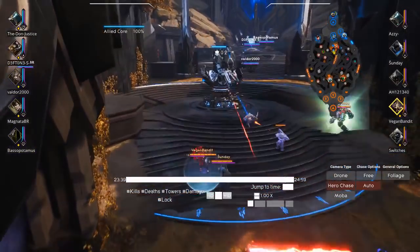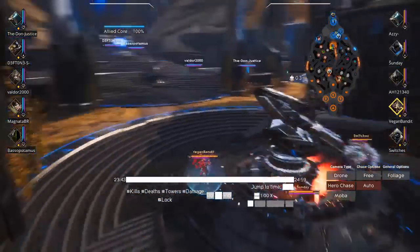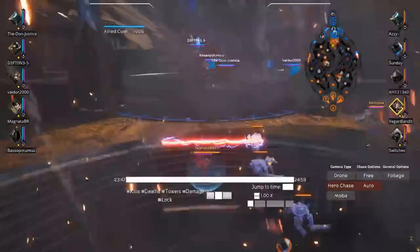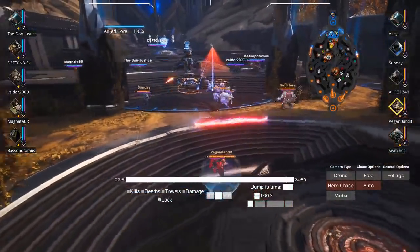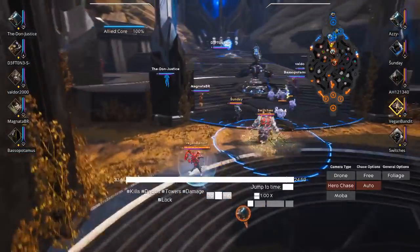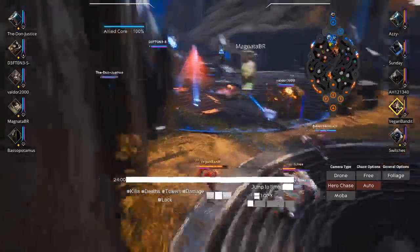Don't forget to speed gate your minions towards the tower, especially when you're waiting for your minions to get to a tower and you're just ready to do damage to it. You're going to pick up a second or so by speed gating your minions in, and that's worth it if you have the mana. I run Mana Fountain on Gadget, so I always have that mana.